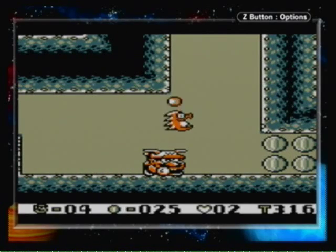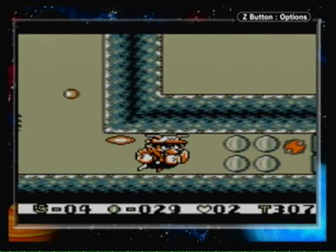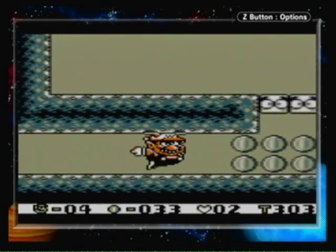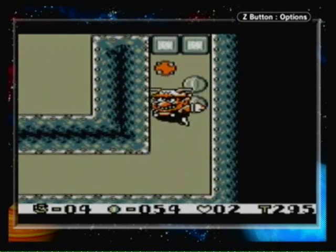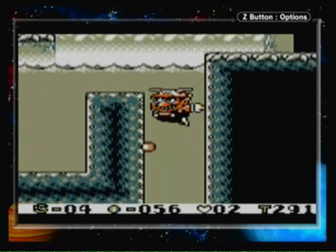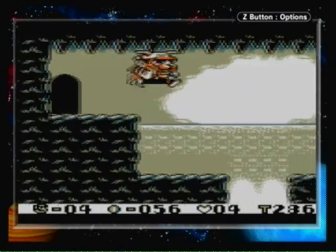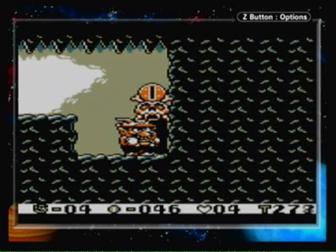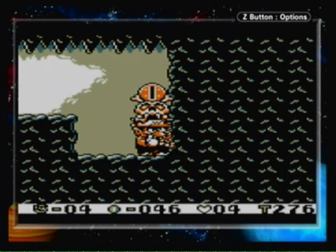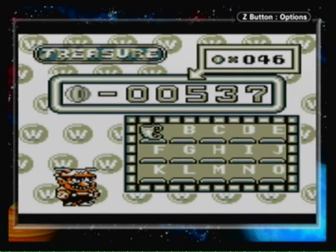I have to sneak past this little sea urchin. I'm pretty sure you can walk while you're on the ground, but I don't remember how. I have a lot of coins going into this level. That was close. This level isn't over yet — oh yeah it is, never mind. That was an easy level. Definitely getting a hold of the lag issues; it's not really that bad. And I get 46 coins, giving me 583.